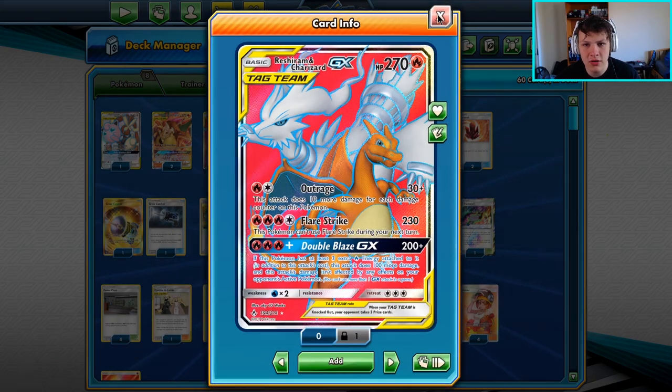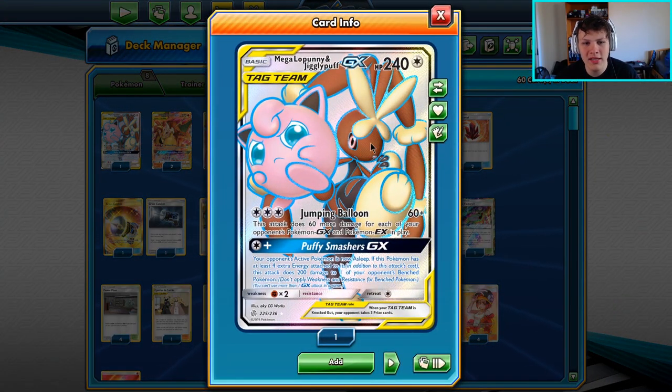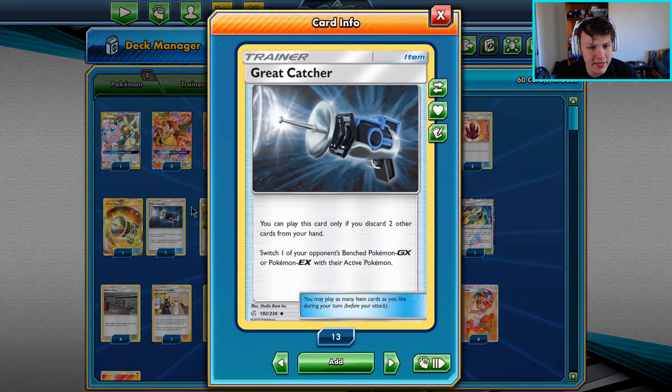Our initial attacker is usually going to be the Charizard and Braixen tag team, and then we'll transition into Reshizard later on. I do have one Lopunny and Jigglypuff that I've been testing out — I have yet to attack with it, but I'm still giving it a chance. We'll keep it in for now and maybe get some value out of it in today's games.